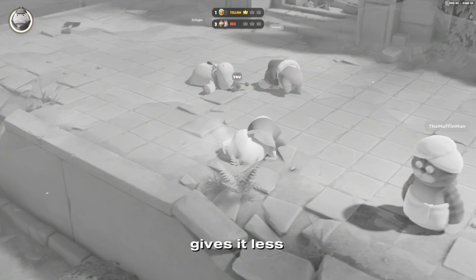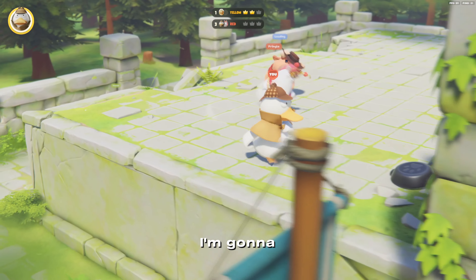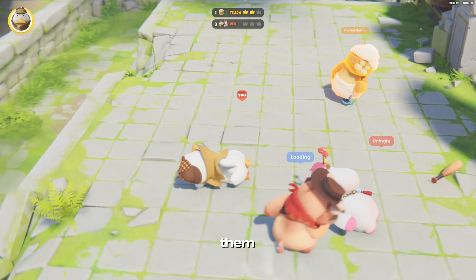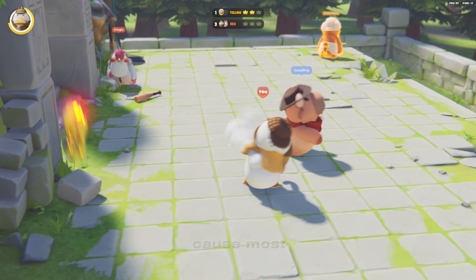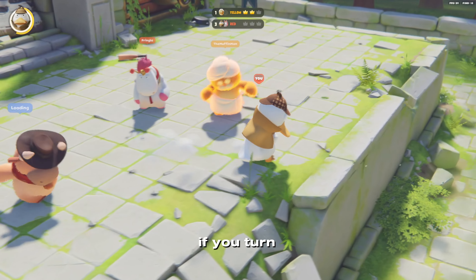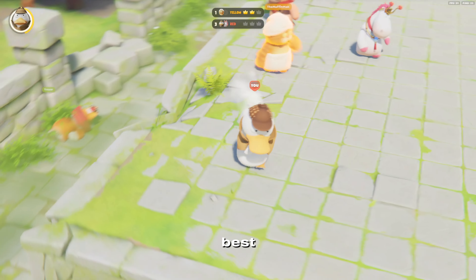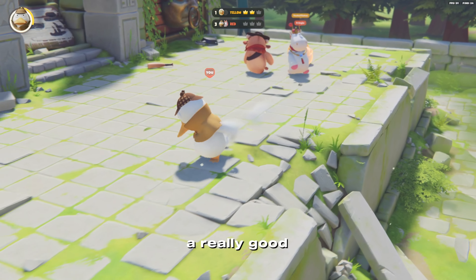If they're trying to punch me, I'm not gonna want to punch back — I'm gonna want to turn around and jump kick them, and that's gonna do way more damage. If you turn around and start punching it's not the best, but if you turn around and kick them it's way better. That's a really good way how to kick.